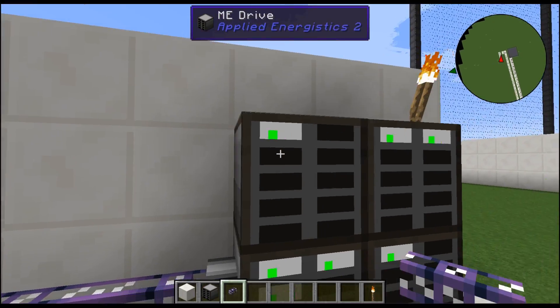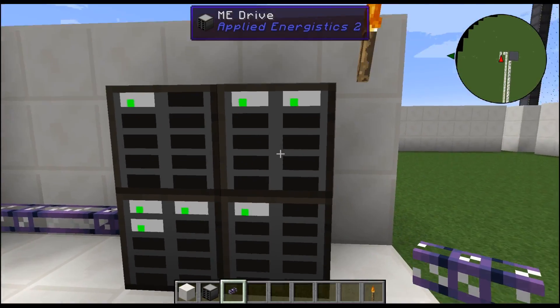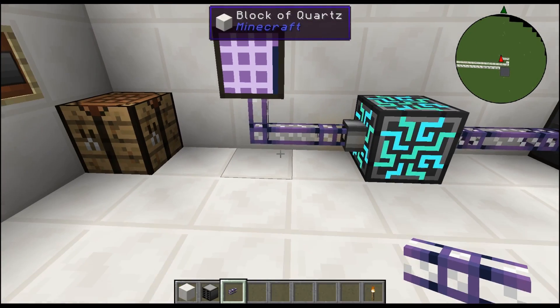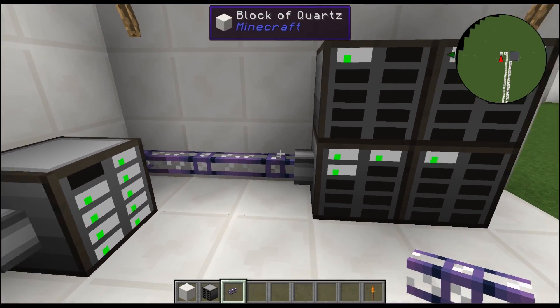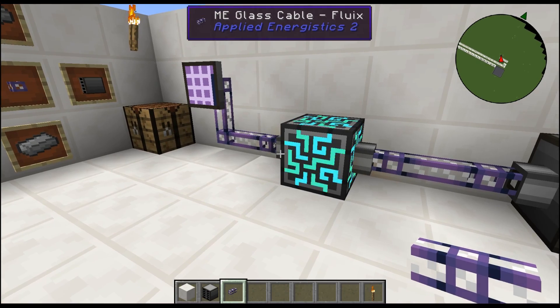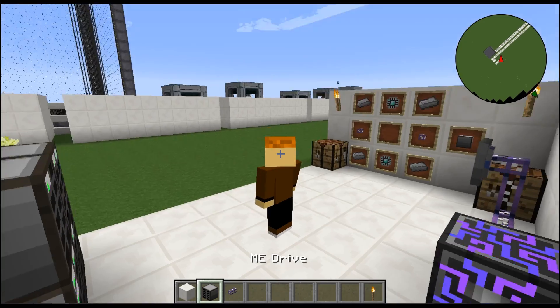It's so creative — you can just say I want iron, right here, give me all my iron. It's also stackable: you can go as tall or as low as you want, as long as the drives are touching, connected, or within a cable network. Cable and networks do get a bit challenging in AE2, but we'll get into that in the future. If you simply connect them all without a cable they'll still work.